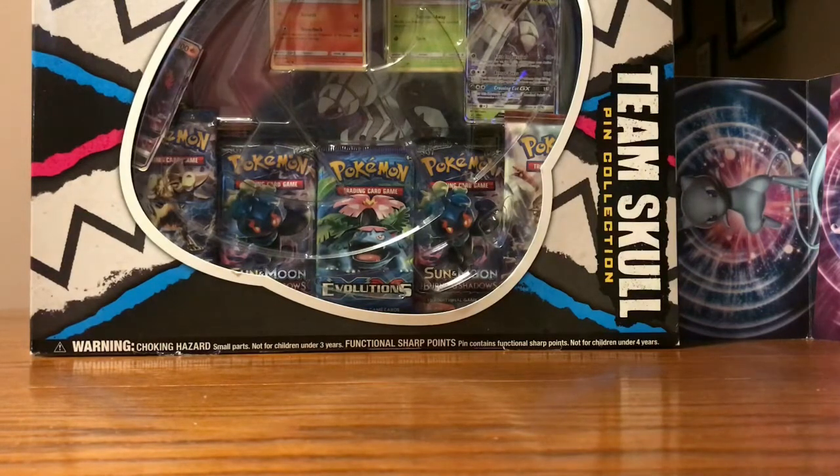Hey guys, what's up, Prestige Pokemon back here again today, and today we're going to be opening up a Team Skull pin collection box. Before we get to that, make sure you go check out Tuesday's video where we did battle left versus right with our Celestial Storm booster box, as well as last Wednesday we opened up some Dragon Majesty. We do have an order with some more Dragon Majesty coming, a couple more pin collection boxes, as well as the elite trainer box when that comes out, so stay tuned for those videos.